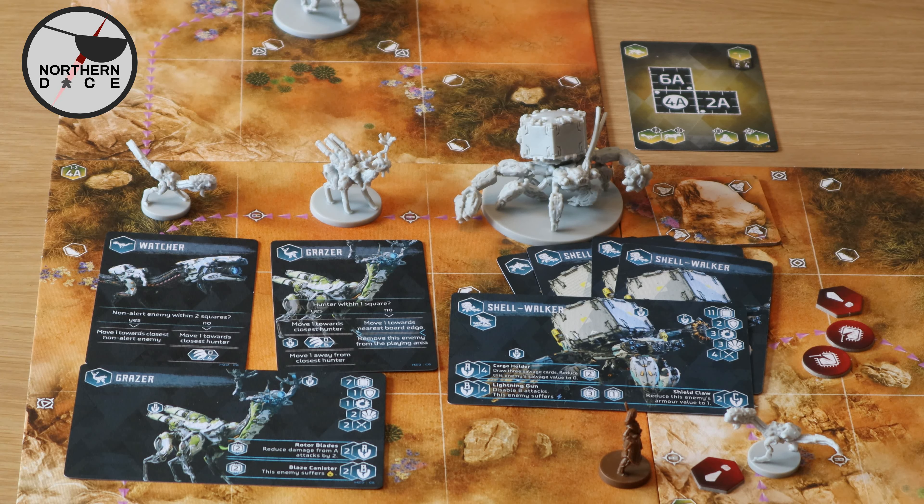The shell walker may have other parts you can break off to deal extra damage, prevent certain attacks, or slow it down. Like in the video game, as enemies become more damaged they become more sluggish and easier to take out — but they are still incredibly quick and incredibly dangerous, even in the board game counterpart.